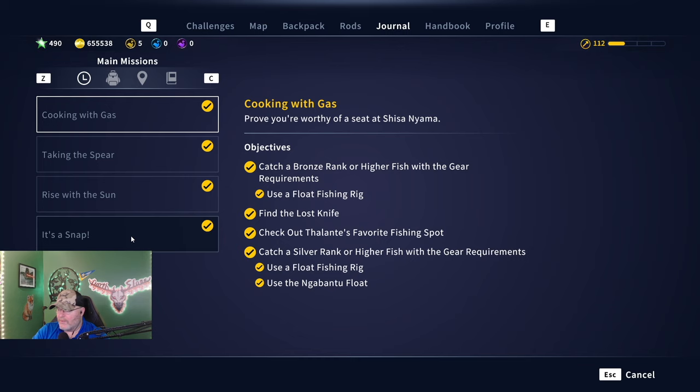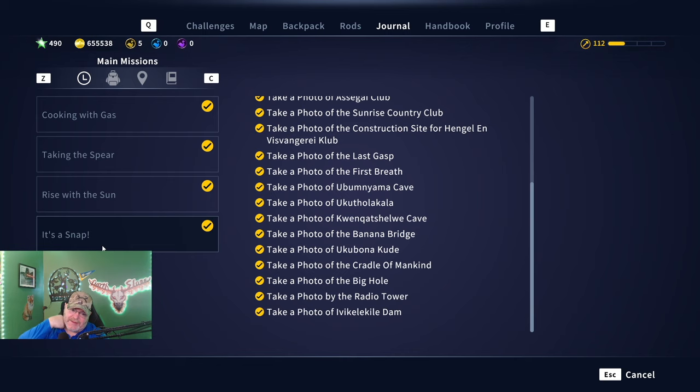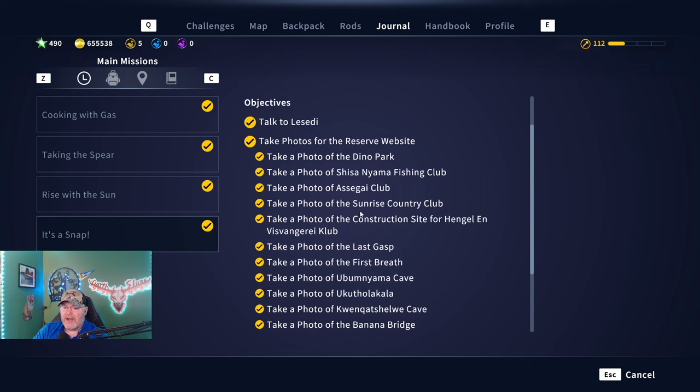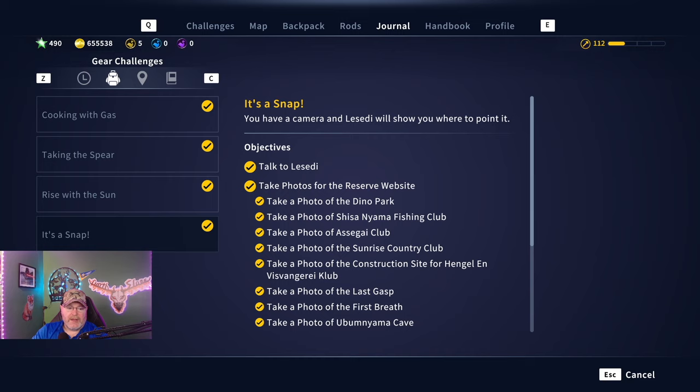The first mission is 'It's a Snap.' I'll drop some footage in just to show how it works. Basically, you get all these photos scattered all over the map — it's an exploration mission to get you on the map. Along the way, you'll pick up your lookout towers, your fast travel points, and things like that. It also gives you a few stars.